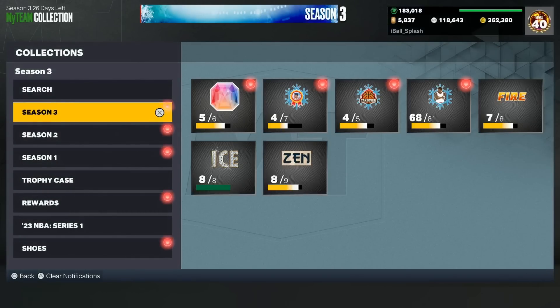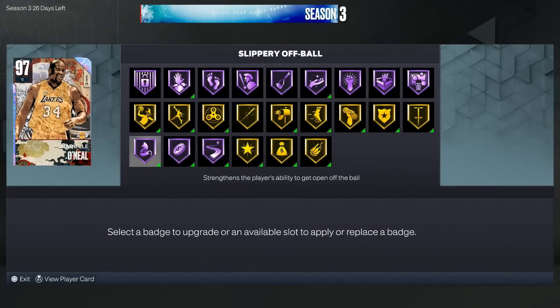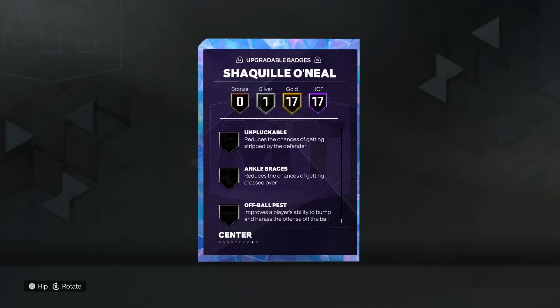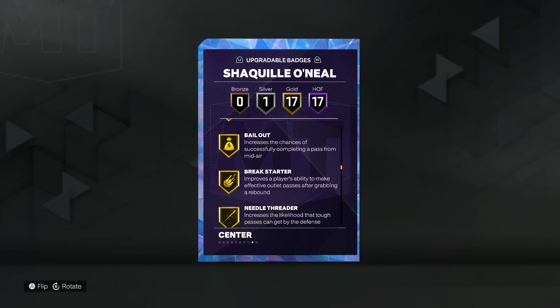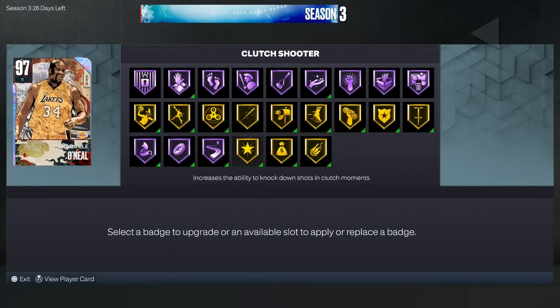The badges you should be putting on him are: slippery off-ball, dimer, clutch shooter for free throws — he doesn't need bailout. Give him off-ball pest, unpluckable, slithery, dimer, break starter, and clutch shooter. Those are probably the best badges you can give him. Replace one of those, like break starter, for slippery — and that'd be the six badges you should give him.